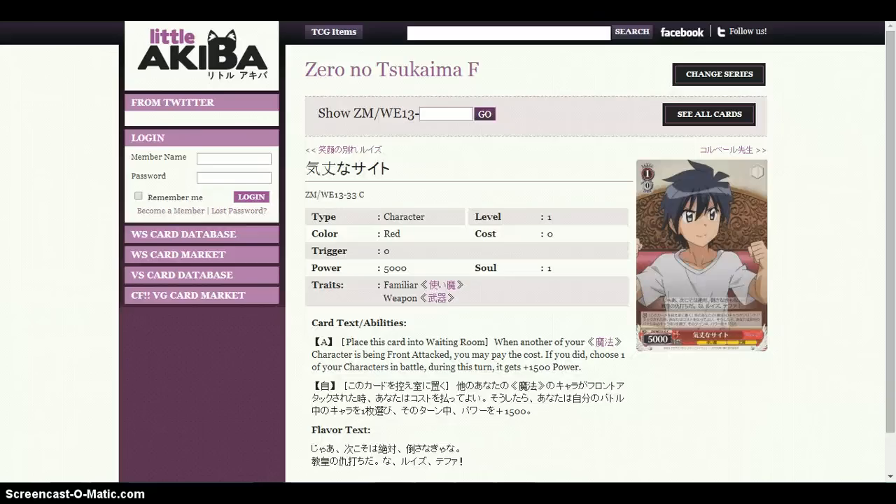This next card is from set 13. Its ability: place this card into the waiting room when another of your characters is being front attacked — you may pay the cost to choose one of your characters in this battle, and this turn it gets plus 1,500 power. It's a good defensive card, a pseudo-blocker. It's best to have this in the back if you have two, so one acts as a booster until you get to the level multiplier booster. You'll be blocking for around 4,500 power per round. Run three of them.